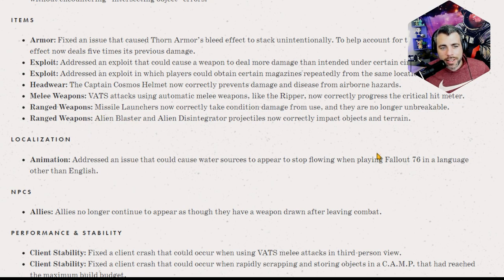Some ranged weapon updates: missile launchers now correctly take condition damage from use and are no longer unbreakable — I didn't know they were unbreakable, that's interesting. Alien Blaster and Alien Disintegrator projectiles now correctly impact objects and terrain. I've been very curious about the Alien Disintegrator — I made a video on it which I'll link in the description. It turned out to be an insane weapon and I rolled a Bloody basically right away.